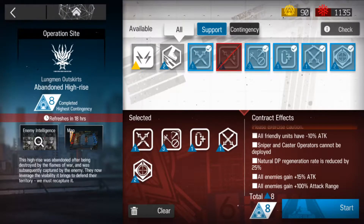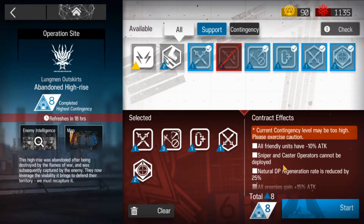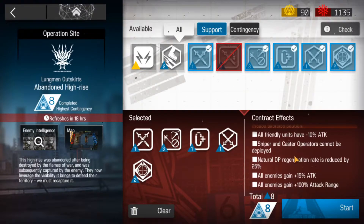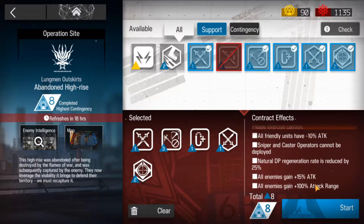Hey guys, let's do a quick Abandoned Hi-Rise Day 8. The conditions are: all friendly units minus 10% attack, Snipers and Caster operators cannot be deployed, natural DP regeneration minus 25, and enemies gain 50% attack and 100% range.